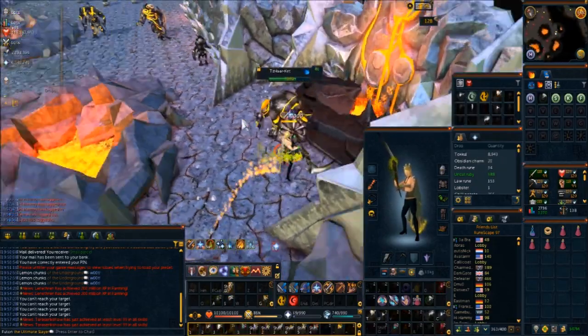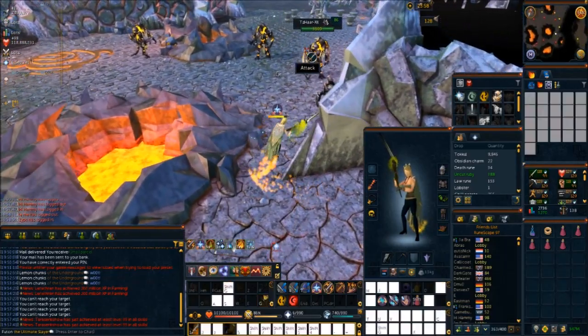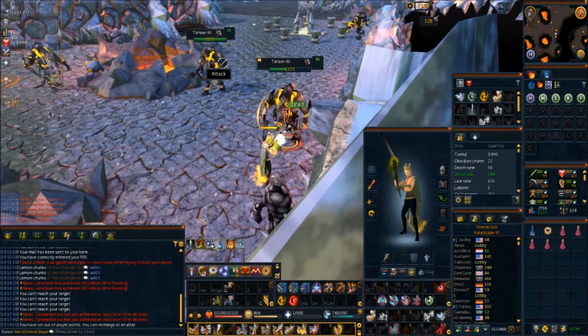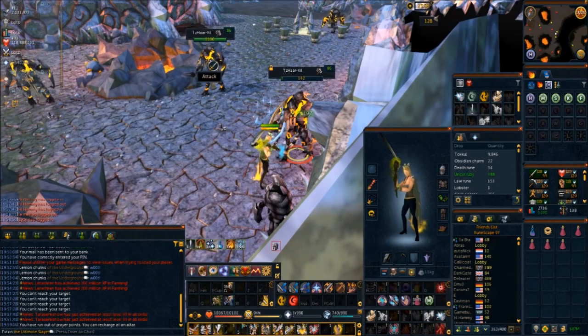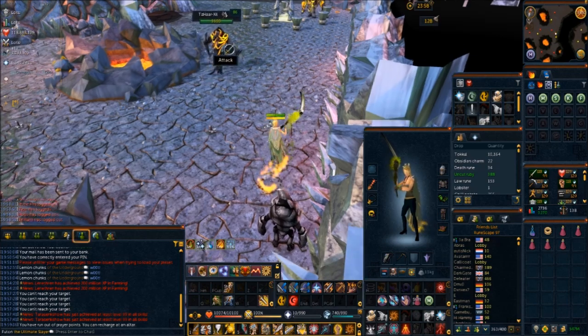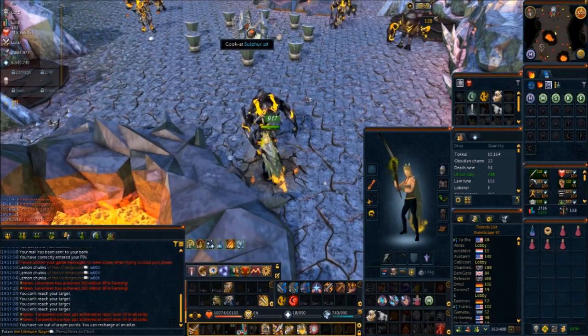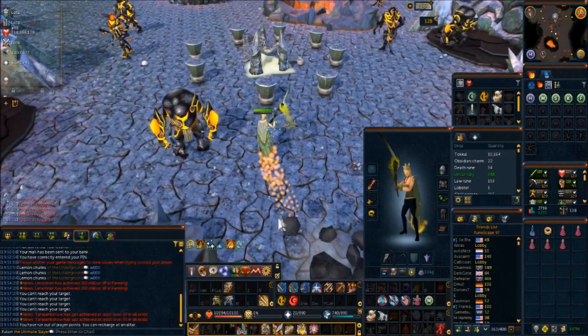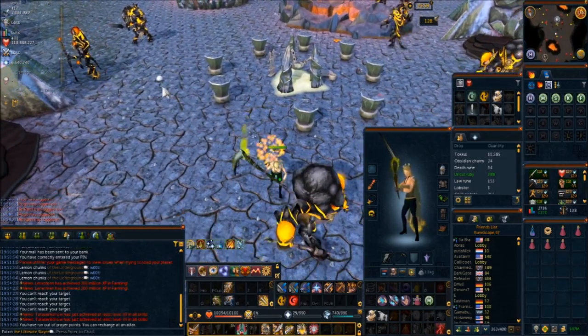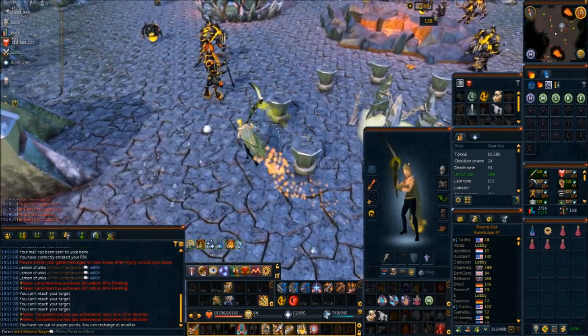As you can see, I've literally done almost 9,000 to 10,000 TokKul. Sorry if I mispronounce things, but that's really the gist of getting the Ring of Stone — and there's a good chance you'll get quite a few weapons alongside it. Now with that said, we're going to move on to getting the weapons assuming you have the Ring of Stone, which means going to the Fight Cauldron.